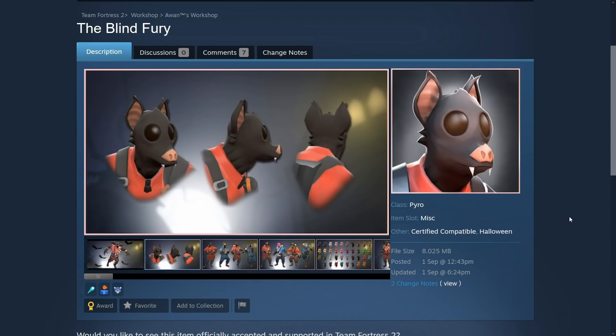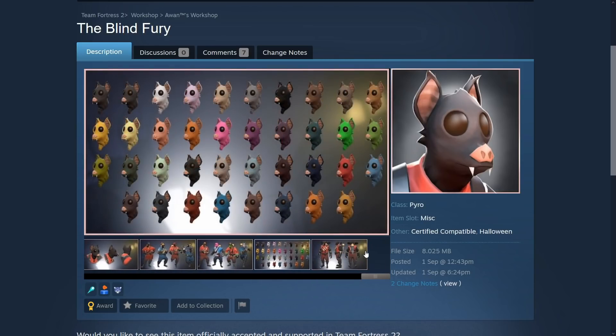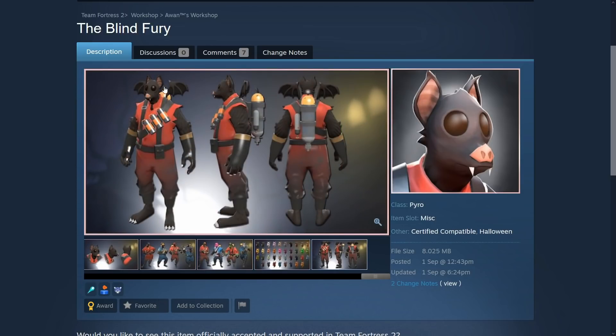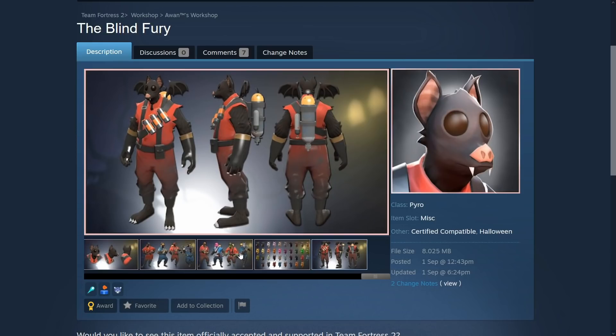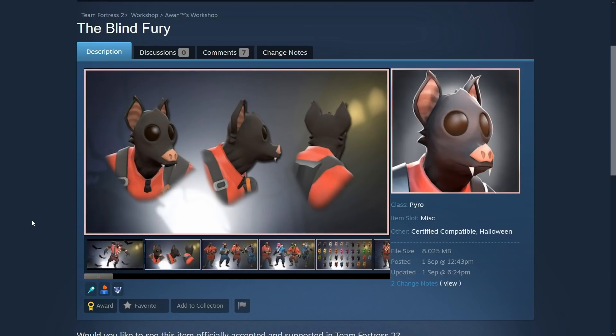Next — the Blind Fury. Not furry, even though it is kind of a furry cosmetic. The Blind Fury is a pyro head replacement item that changes the pyro's head into basically a bat. That is awesome, it's amazing. Look at these different color heads and how it goes with various cosmetics — arm placements and wings. This is part of a set basically, but the head one is the good one. I like it, it's great.